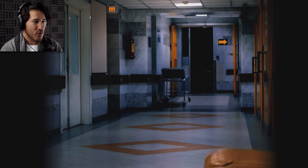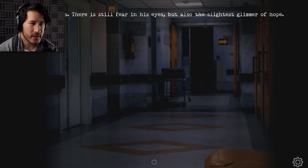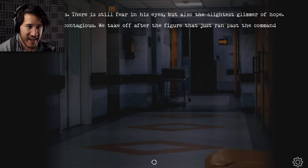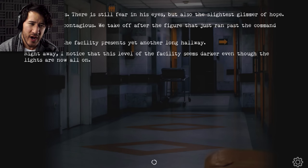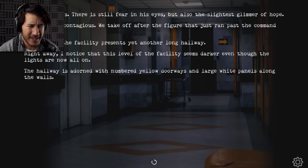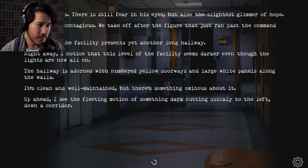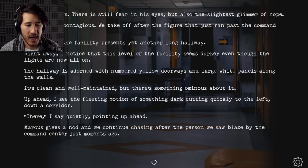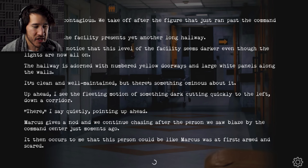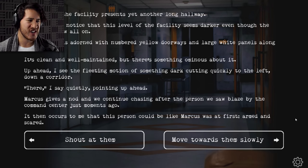The subtleties of the sound are good. Marcus follows — there's still fear in his eyes, but also the slightest glimmer of hope. That hope is contagious. We take off after the figure that just ran past the command center. Ahead of us, the facility presents yet another long hallway. I notice that on this level, it seems darker, even though the lights are all on now. The hallway is adorned with numbered yellow doorways and large white panels along the walls — clean and well-maintained, but there's something ominous about it. Up ahead, I see the fleeting motion of something dark cutting quickly to the left down a corridor.